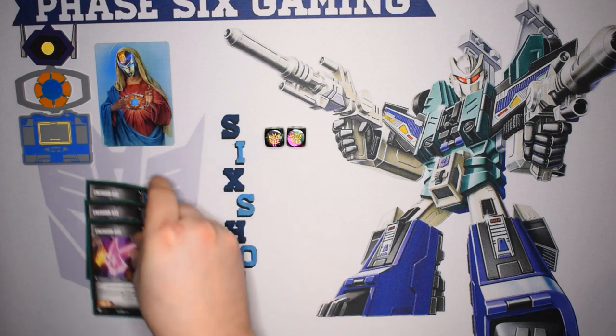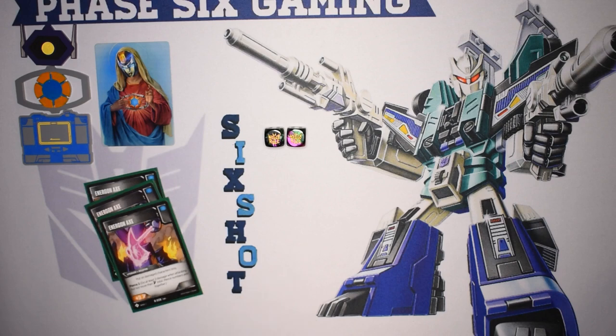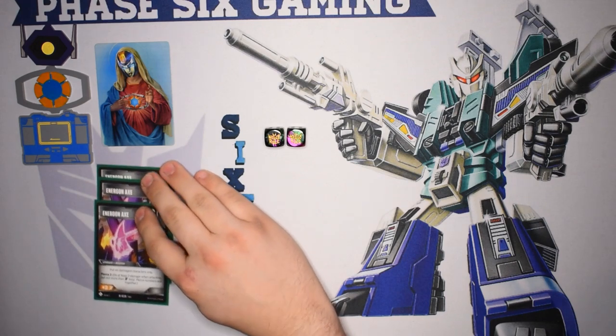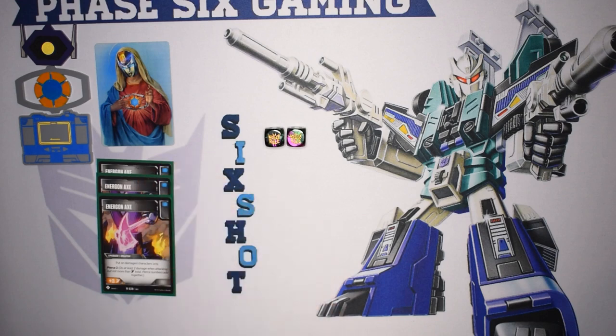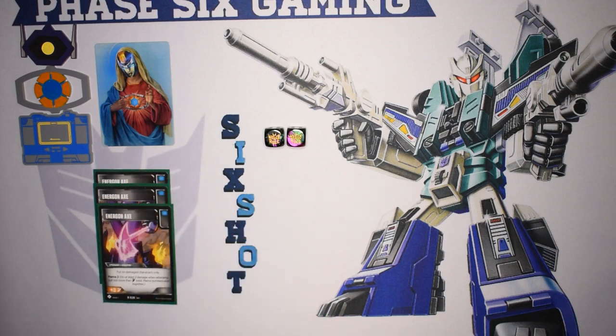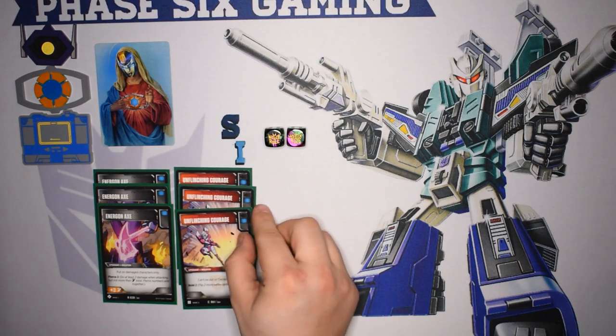Starting with upgrades, we're running three Energon Axes. It's a really solid damage pusher in blue decks, and you also get that pierce on your smaller characters — really solid. Especially in a blue deck where you're not seeing a lot of orange pips. We do have a couple just because they are staples in most card builds. We are also playing Unflinching Courage at three.